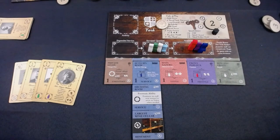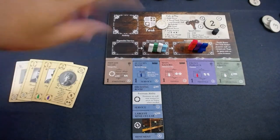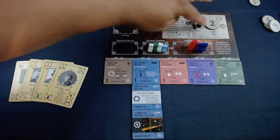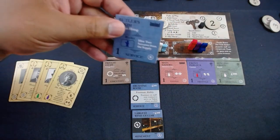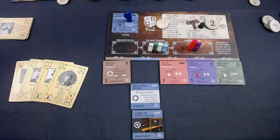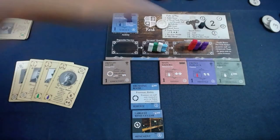Round four. I have a lot of servants locked up and need to be strategic. The large wine cellar gives a reputation every single turn — love that. I'm going to use the butler's room: hire two servants from the supply — it just takes the butler, you can't play cards with it, but it's necessary. Since I have two purple guests I'll get another handmaiden.